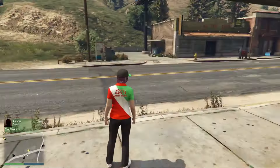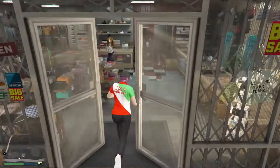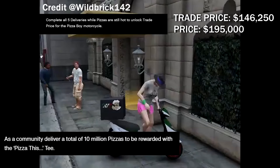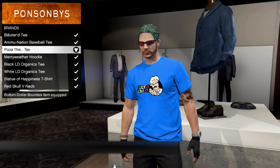Pizza This has finally arrived in GTA Online. You guys can unlock a cool-looking Pizza This outfit and also purchase the cool-looking Pizza Boy motorcycle or scooter. You can unlock the trade price by doing this Pizza This event. There's also a community event — if we deliver 10 million pizzas, Rockstar will reward us with the Pizza This tee.